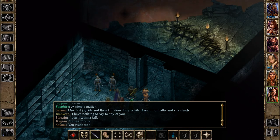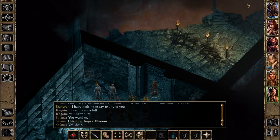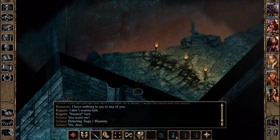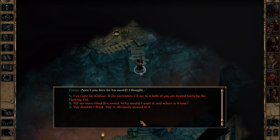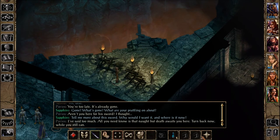We hear something walking around. Then a strange NPC says, 'You're too late — it's already gone.' Someone named Poryos? We ask what's gone, and they say, 'Aren't you here for his sword?' When pressed about the sword, they say they've said too much — nothing but death awaits here and we should turn back. We say never. That was interesting.